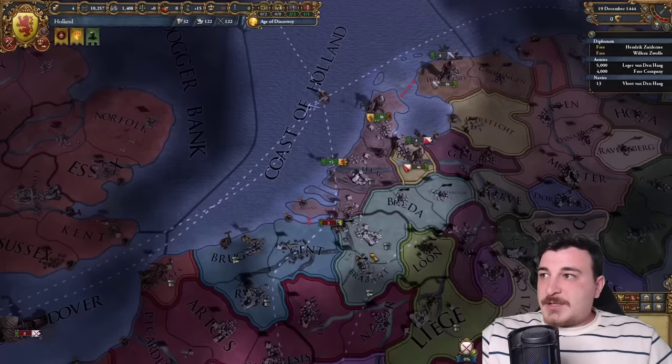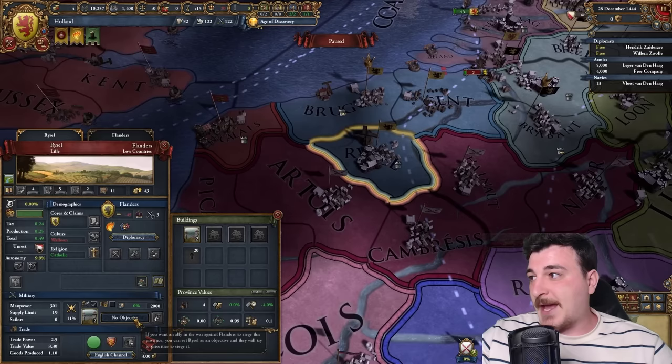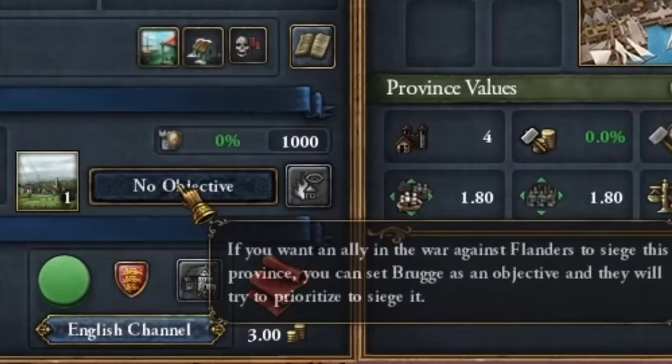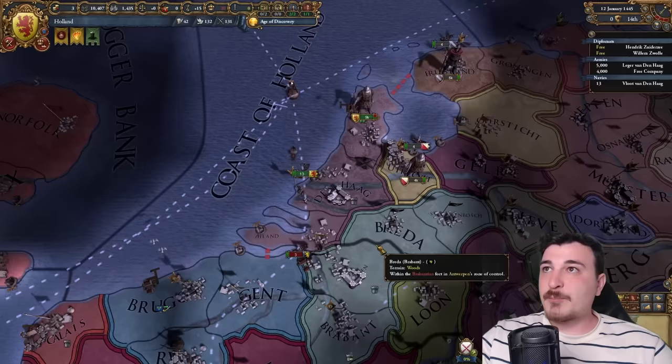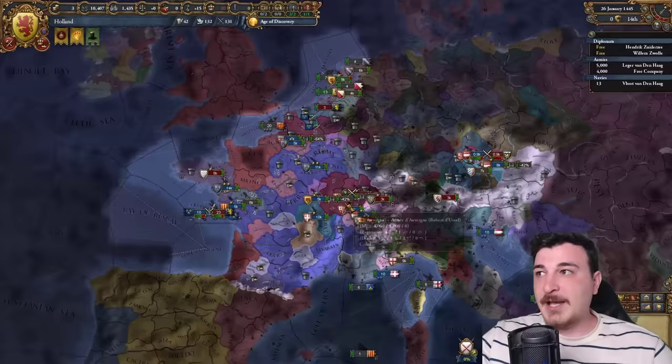Anyway, now it's time to crush the Burgundians and play Toll afterwards. Typically they focus on us and send their army to crush us, so what you can do is set objectives for your allies — for the French some objectives in these lands, for the Austrians more objectives over here. Pretty much all we have to do is sit there and wait for the allies to win the war for us.